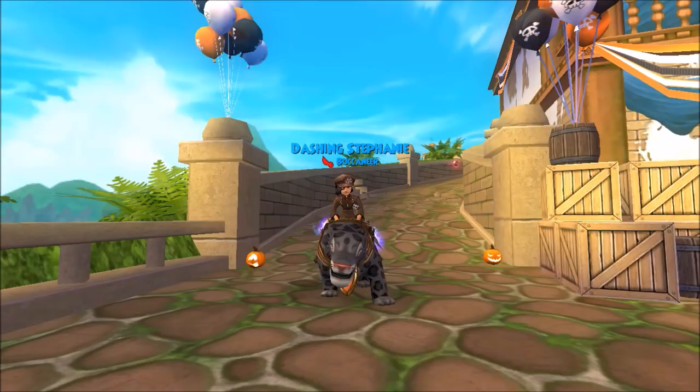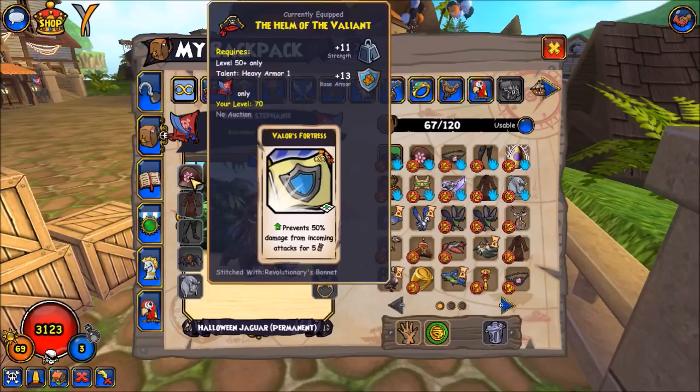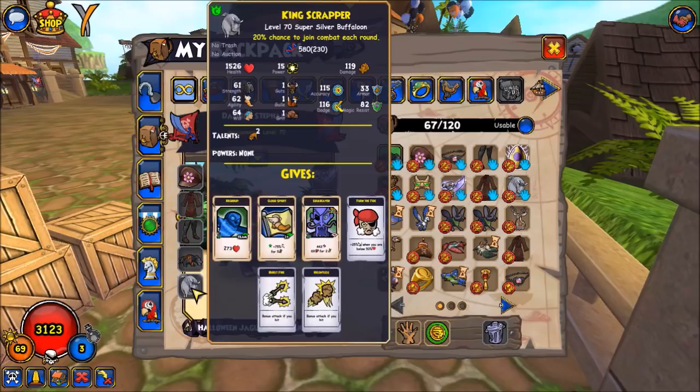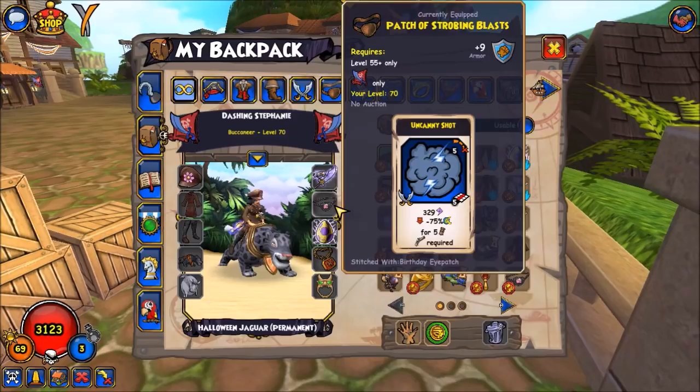He mains swashbuckler, so let me show you the set that I ran against him. I was using my hybrid set — fort here, heal here, hide here — and I just got this pet to level 70. It didn't get exactly what I wanted; I would have preferred rally, but it does have scent, burst fire, relentless, and turn the tide. That works really well with this weapon, which combined with the uncanny shot eyepatch is really good against swashbucklers because they have very, very high dodge.